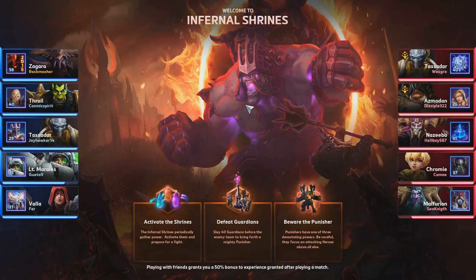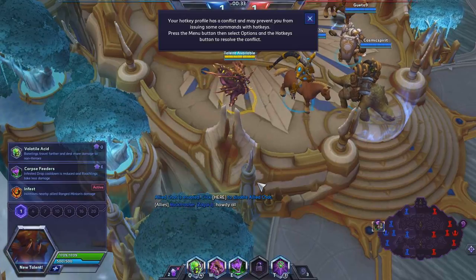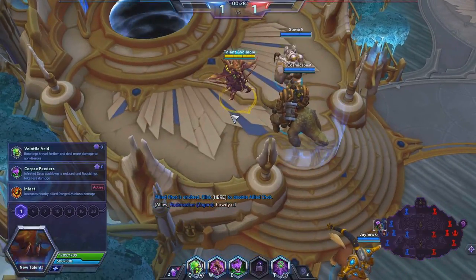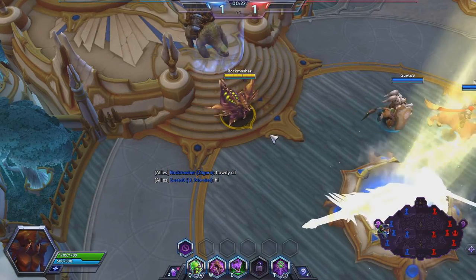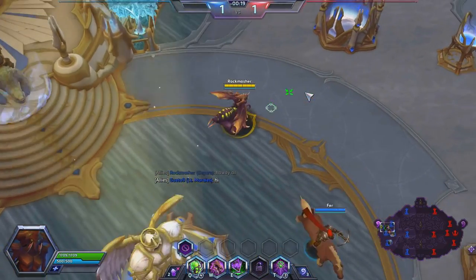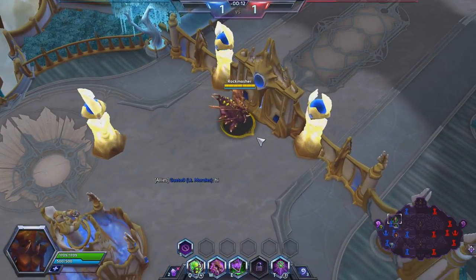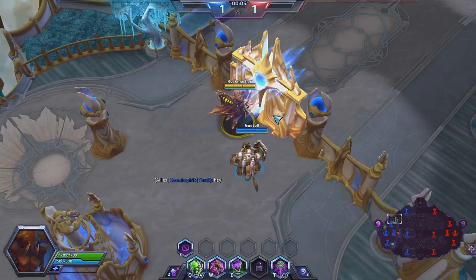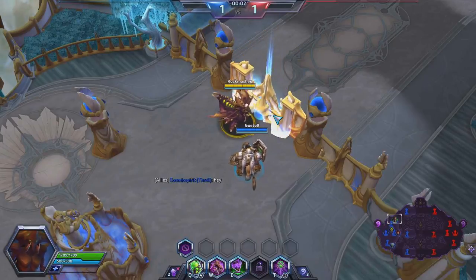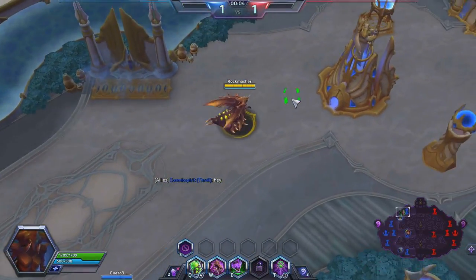On the Infernal Shrines map, shrines activate at certain points. Whichever side kills 40 of the little minions that spawn will summon a Punisher to help push their side. It's a big map that needs both sieging and teamfight capability, and I think Zagara is actually pretty good at both — she can put out good numbers in hero damage and in sieging.